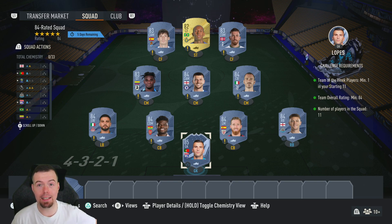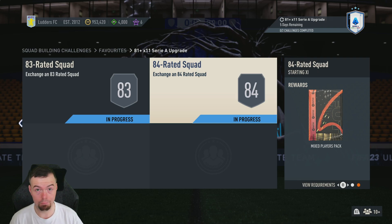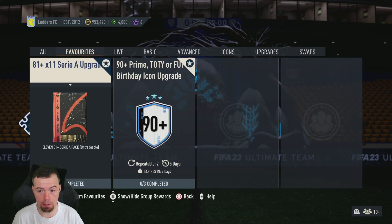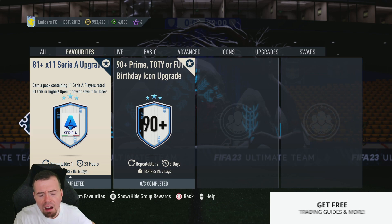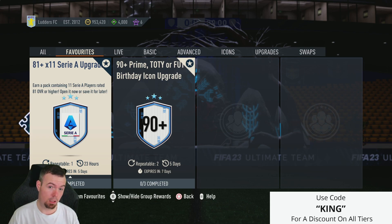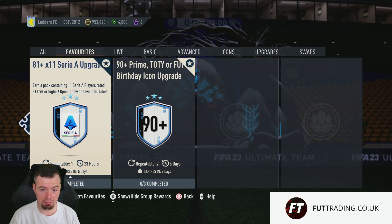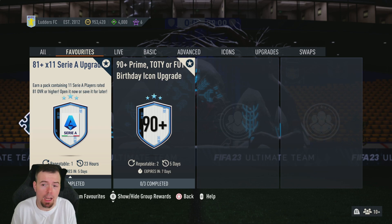You're looking at 47k for the 84-rated team — between 45 and 50k — which is stupid. And the reward? Just a mixed players pack. That's 73,000 coins to do both squads. How is this 20k more expensive with worse rewards and it's a lower-rated SBC? I genuinely don't understand what EA were thinking.